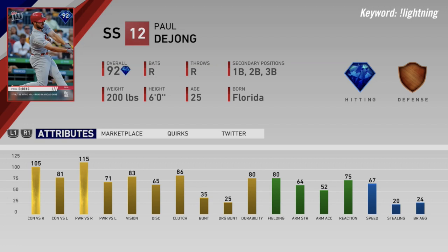Our last diamond is Paul DeJong — a righty killer. 105 and 115 splits versus righties, though he hits righties better, which some people like and some don't. 81 and 71 versus lefties — still no slouch. 83 vision, 80 fielding gold defense, 75 reaction, 67 speed, but only 64 arm strength. He can play first, second, and third — maybe best at first or second where you don't have to rely so much on arm strength. A very nice hitting card.